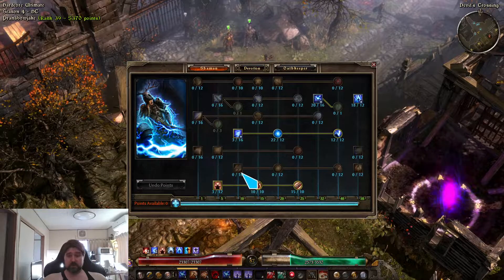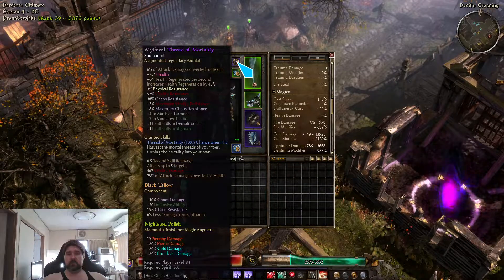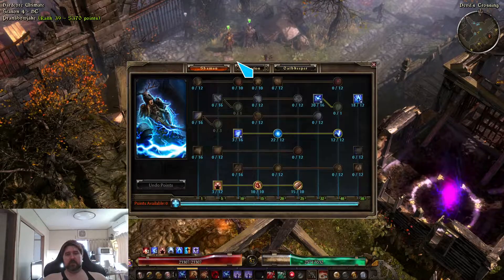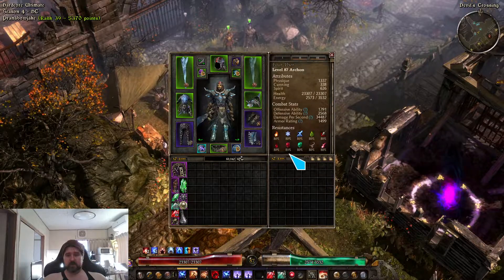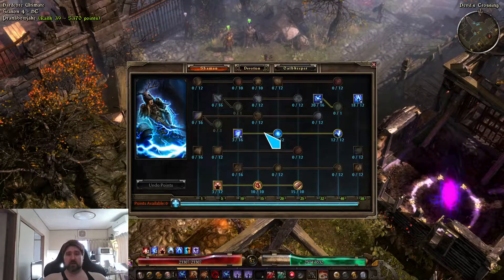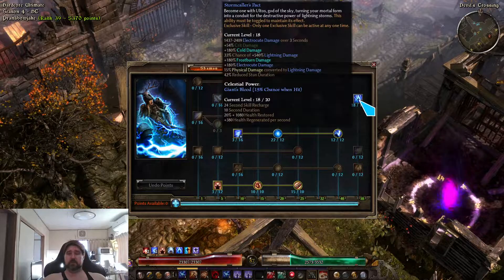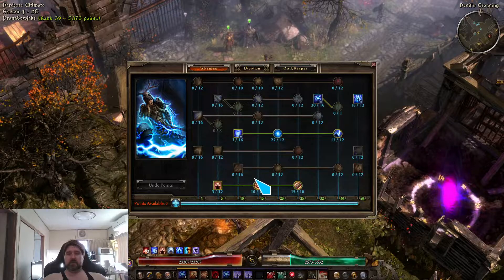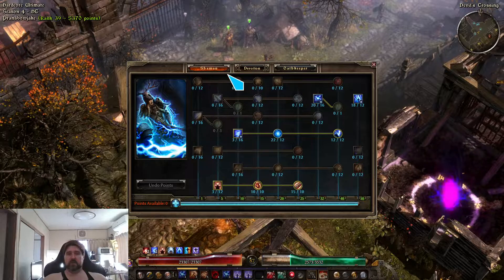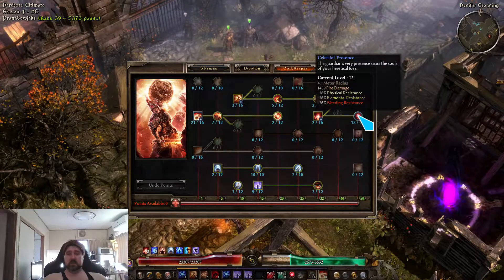We also have 23,000 health, and that also gives us more health regen. Our max res is 85 percent on vitality and 88 percent on chaos. For skills: storm totem, wind devil with maelstrom, raging tempest, soft-capped stone cold packs. I'm probably going to reduce that a bit to increase Presence of Virtue's first point to get the offensive ability we need.